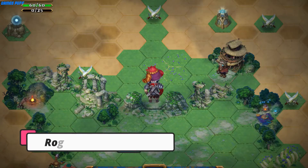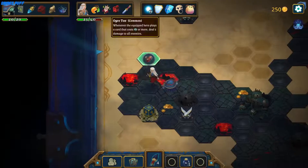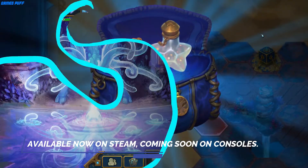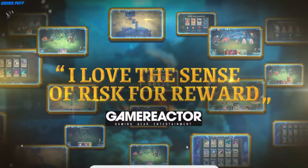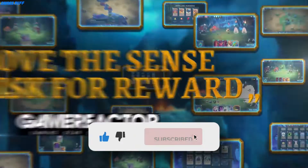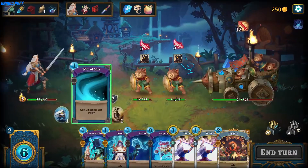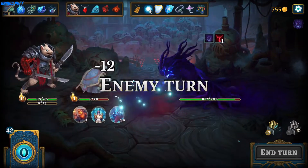The first game of this video is Roguebook. Roguebook is far from a carbon copy of Slay the Spire, but it has more than a few things in common. Its combat will be instantly familiar to anyone who's played Slay the Spire before — each card has a cost, and ultimately will either attack the opponent or defend you from their incoming attack. Here, though, you have two characters, each with their own attack styles and cards that are unique to them.